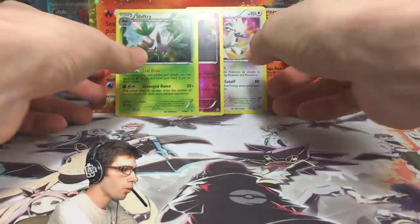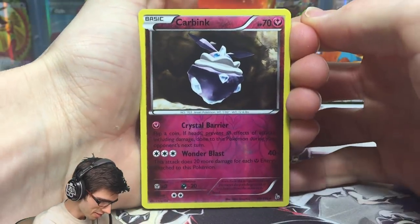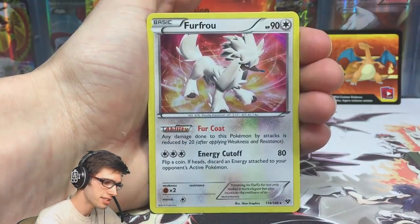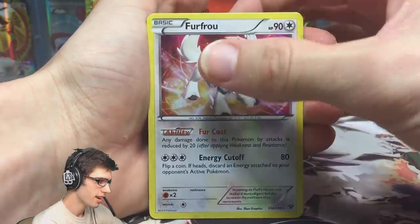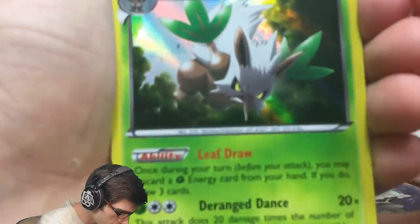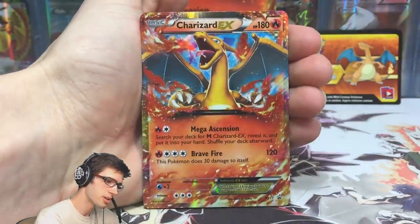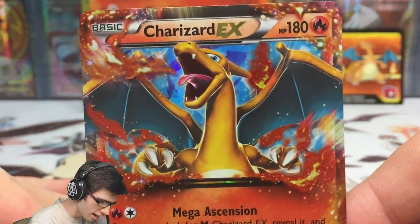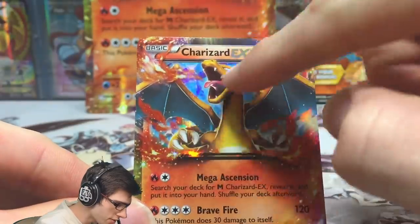Quick recap: the Heliolisk has 90 HP with Parabolic Charge and Quick Attack. The Pokédex entry says a single Heliolisk can generate sufficient electricity to power a skyscraper — calm down, Heliolisk! So our pulls were: a reverse rare Carbink, a Holo Furfrou from the first pack — hashtag first pack magic — a Holo Shiftry from the Mega Charizard Y pack, and of course the featured promo Charizard EX, which looks pretty great.